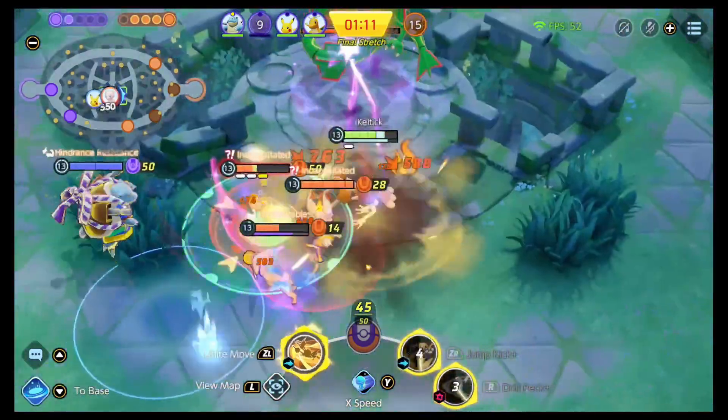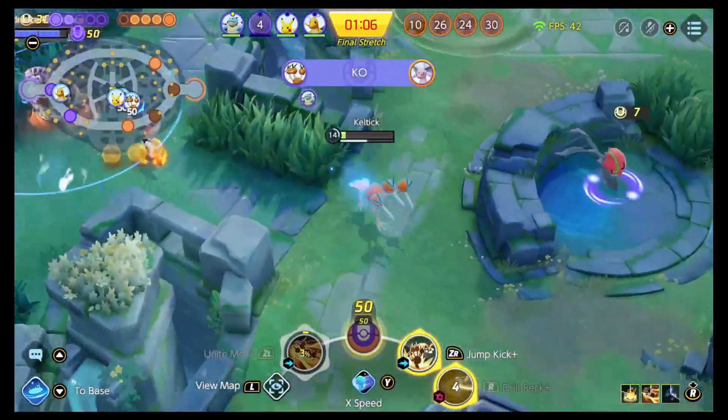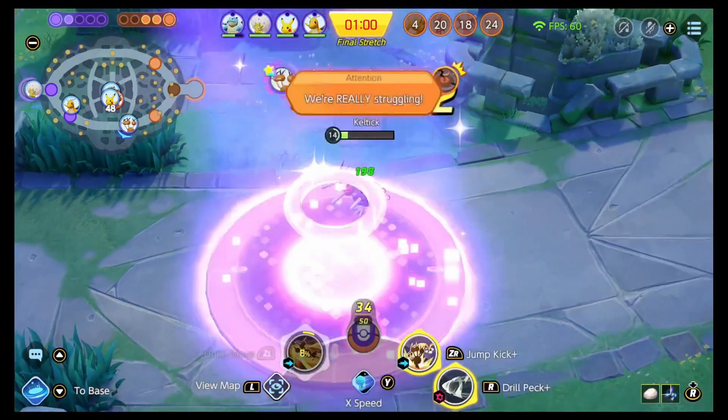Another piece of advice is to not use regular auto attacks as Dodrio. Run around, keep your sprint gauge up, and then those attacks become boosted dash attacks that are much nicer and allow you to finish off opponents.